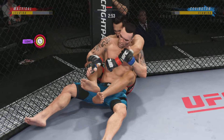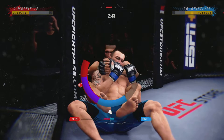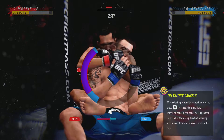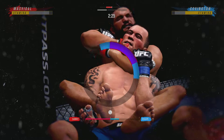Nice job to reverse position on the ground. He's going to start looking to try to attack a rear naked choke, and that's exactly what he's doing. He is doing a really good job of relaxing, not panicking, because he's getting choked. I noticed he just took the body triangle, readjusted the lock, and now it looks like he's got it.